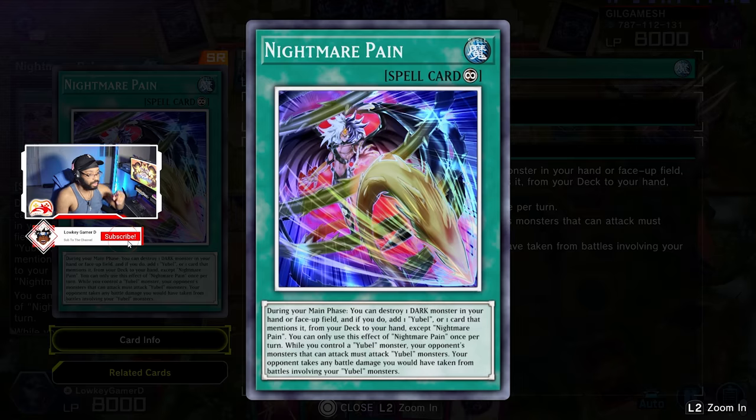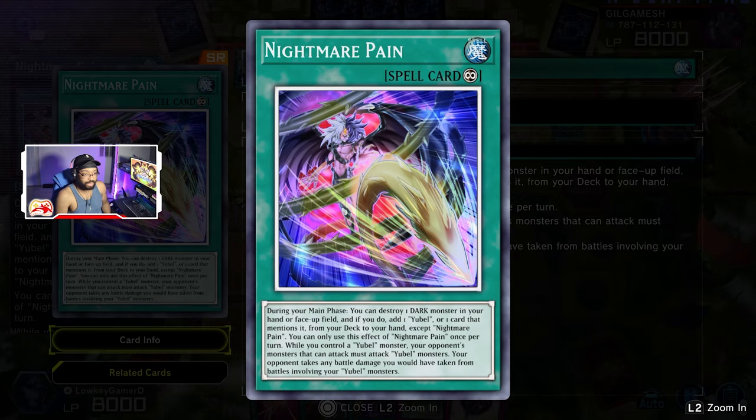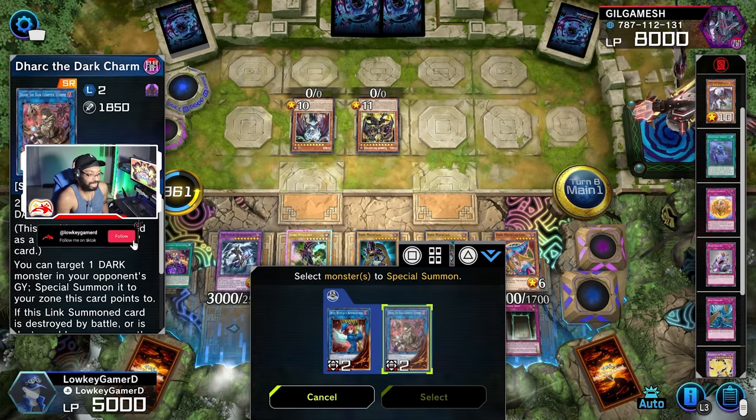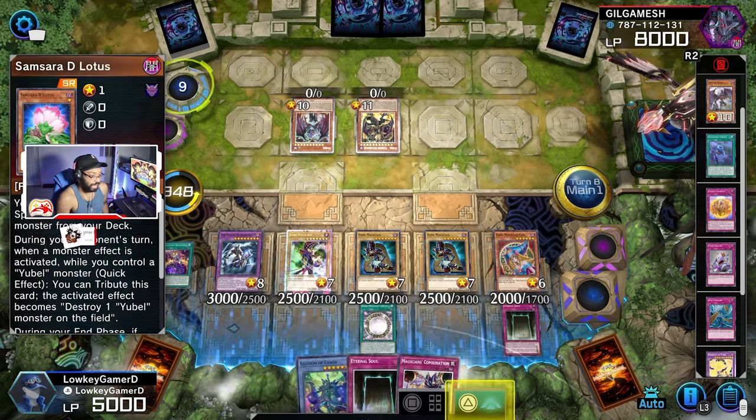Alright, I'm going to place this card. I have to get this card out of their hand. Could I technically get their card? I could? Oh, alright, bet.